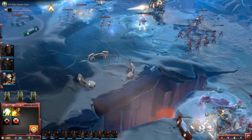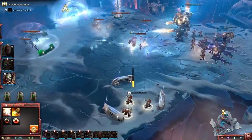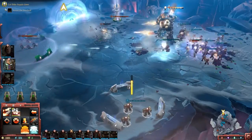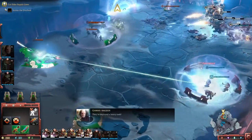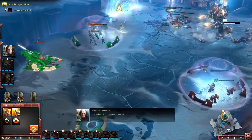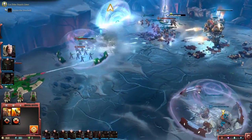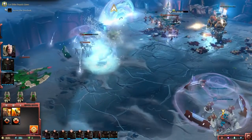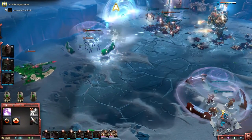Moving my Assault Terminators to capture that cover, fighting into more of these Eldar here, trying to push them off the point. I'm going to use my ranged units to take out that cover, but the Eldar now have a tank out, so I'm going to need to deal with that sooner rather than later. I need to blast all the way through the cover before I can deal with the enemy.